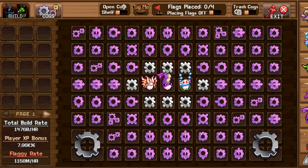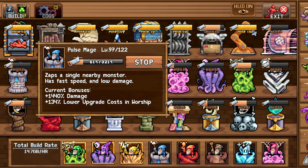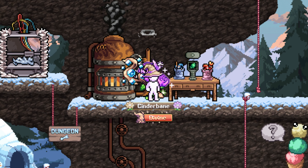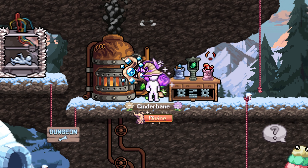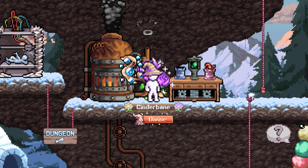Back in the build tab, you can now start constructing the 3D printer and the pulse mage tower, and proceed from there. So now that you know the basics, let's go through the most important unlocks and upgrades for you to focus on when pushing construction.